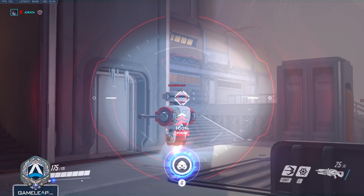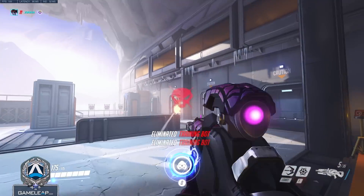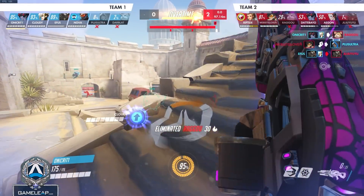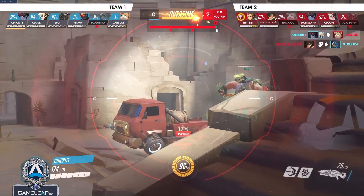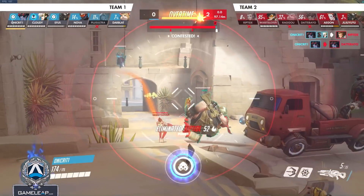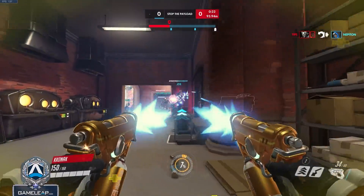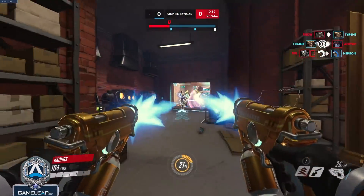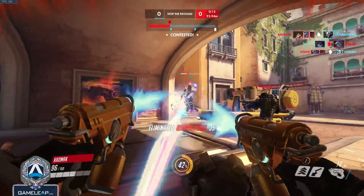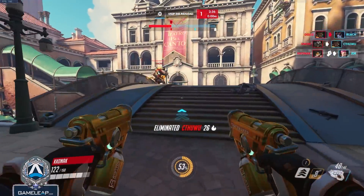Some players prefer to flick to almost every shot — like Aimbot Calvin — while others like Defran prefer a more tracking-based style even on Widowmaker, staying on the head rather than flicking off it. Even if you prefer tracking, you'll need to incorporate flicks — for example, if an enemy Widowmaker pops up far to your right, you have to flick over there first and then track onto the head. Understanding and mastering both tracking and flicking, and incorporating them into your gunplay, is your best bet.